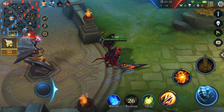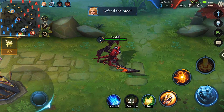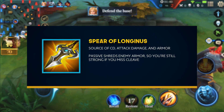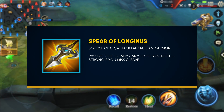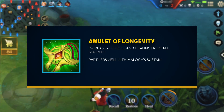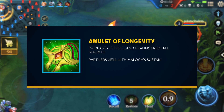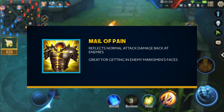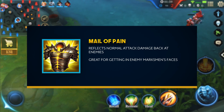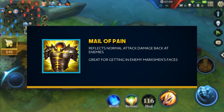If you're heading into battle, you need the right gear. For Maloch, we recommend one damage item, your choice of boots, and a whole bunch of defensive items. Spirit of Longerness will increase your physical damage, reduce your ability cooldowns, and give you some early armor. Amulet of Longevity will increase the strength of all of your self-healing, so you can be a thorn in your enemies' collective sides for longer. You're going to be the center of attention through a lot of the teamfights, so make sure you pick up a Mail of Pain — this will reflect the enemy's normal attack damage back onto them, making sure they're being punished on two fronts.